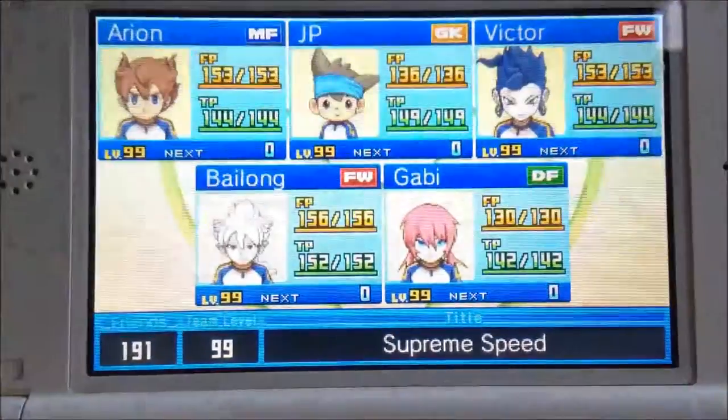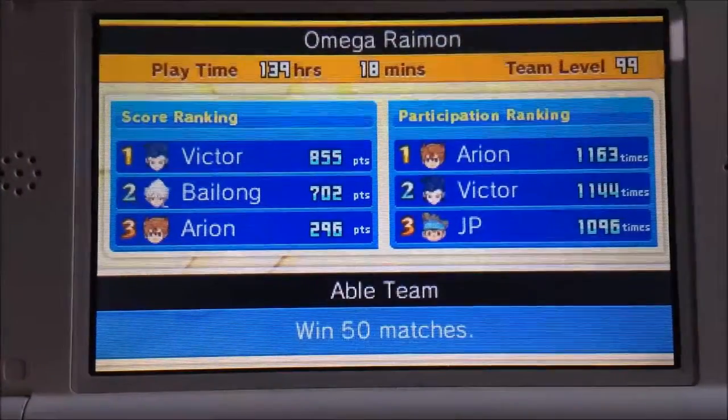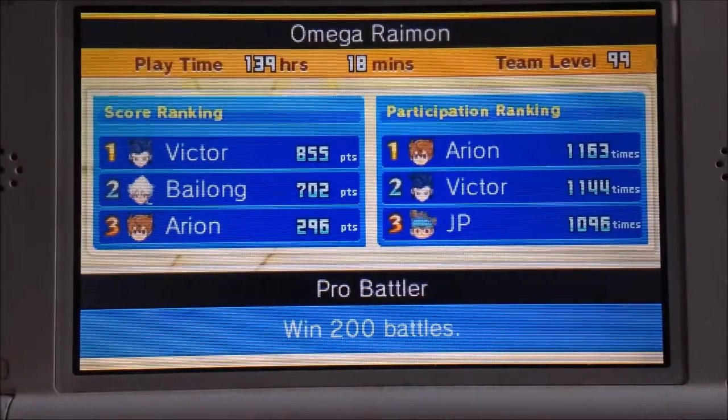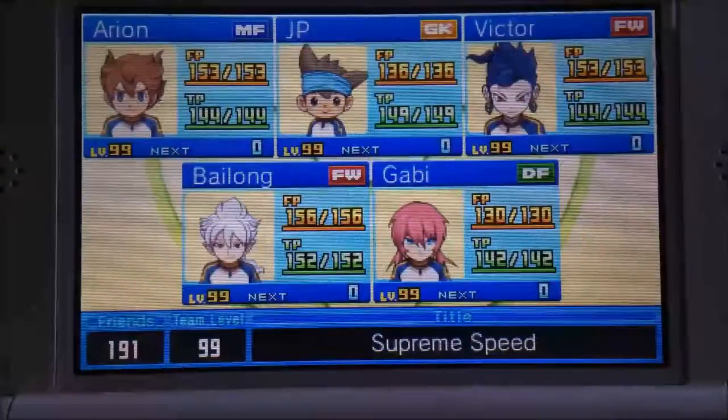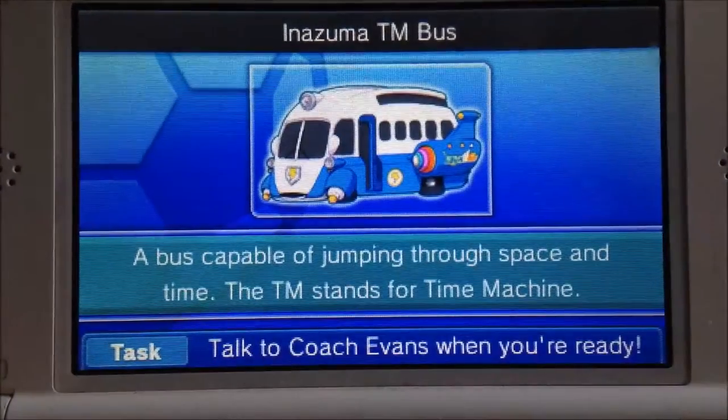When you have scouted Gawker, you have to get the third item for Clear, and the third item is Pro Battler. Pro Battler is a play record — win at least 200 battles. So you need to win 200 battles to unlock this achievement, and then that's it — you've got Clear.